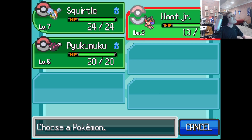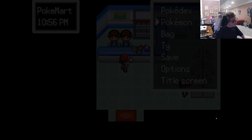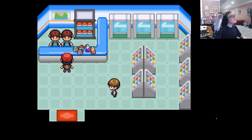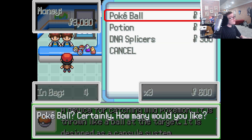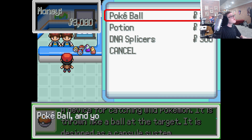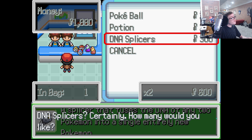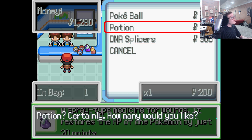Oh look at the picture — the sprite is just them combined. Oh, that's sick! Pyukumuku is such a cool Pokemon. Yeah, they're fairly cheap, so let's buy some Pokeballs. Let's get like six. And then let's get some DNA Splicers — let's get two. And then maybe like two more Pokeballs worth.